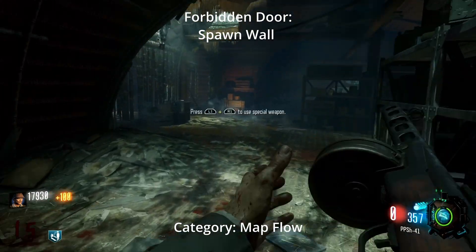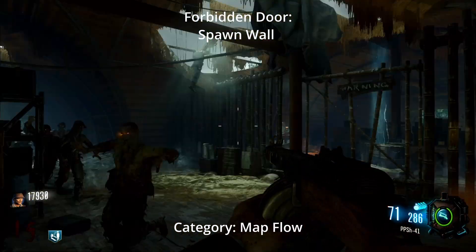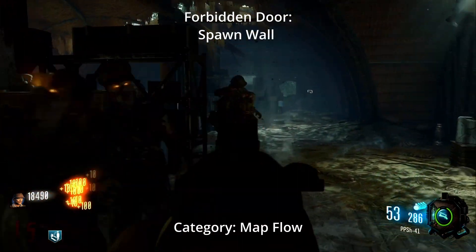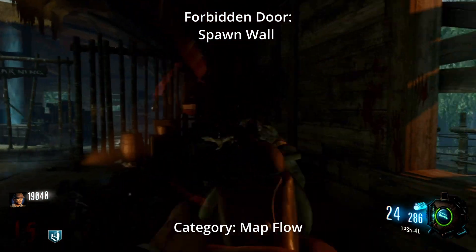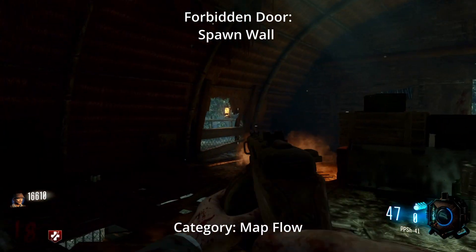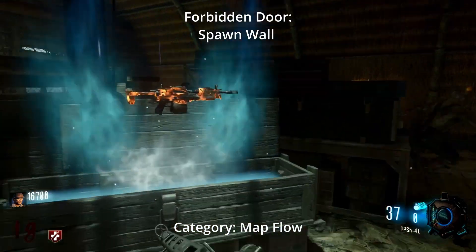Third up we have Shi No Numa. This one is actually a flow-of-the-map door — specifically a wall door in spawn that you don't open up. If for some reason you need to go back to spawn, it helps because zombies are going to come from that section of the room, and if you're trying to hit the box from the other side, it helps because you don't have to worry about zombies flanking you from the rear.